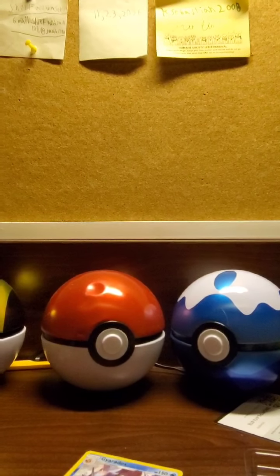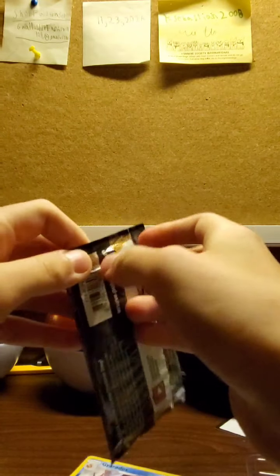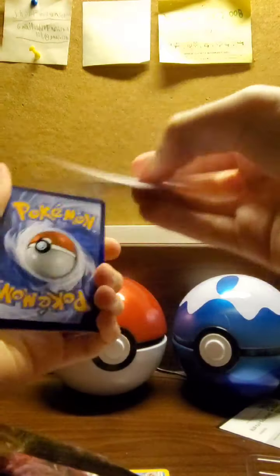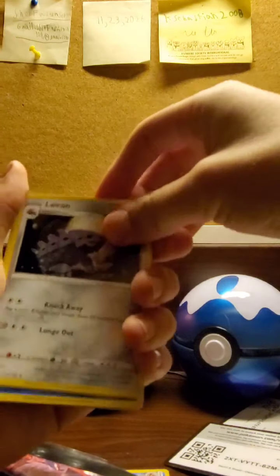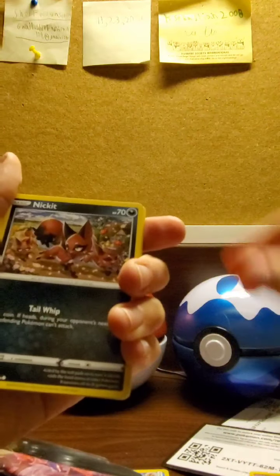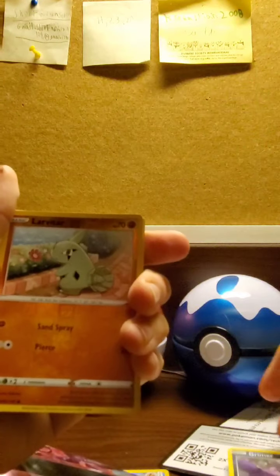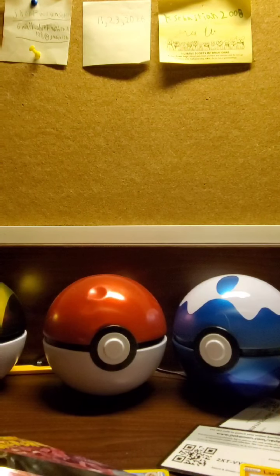All right guys, let's see what we get in our second pack. I'm gonna open a Darkness Ablaze now. I always struggle opening Pokémon cards. We have a green card — there's the code. One, two, three, four in the front. We got Energy, Gilmwood, Tangela, Lairon, Simipour, Gothita, Nickit, Shelmet, Larvitar, Grimer, another Larvitar, and a Mimikyu. I didn't really expect anything — it was a green code.